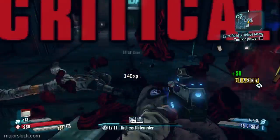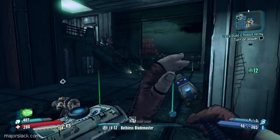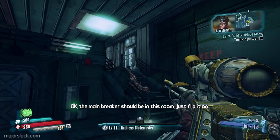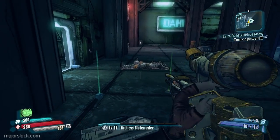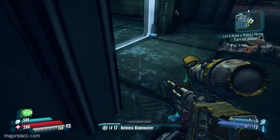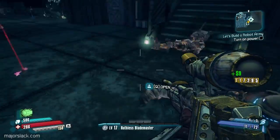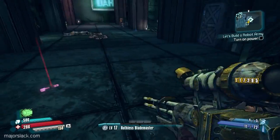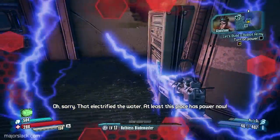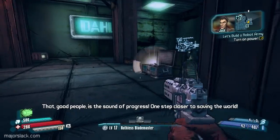Oh, you survived? Loot later, Slack. The main breaker should be in this room — just flip it. Right in the middle of a firefight. Oh, loot — let me stop and get it. As if — you're under heavy fire. Okay, it's gonna zap us. Gun — we electrified the water. At least this place has power now. That, with the people, is the sound of progress.